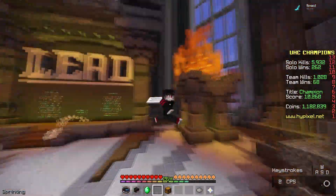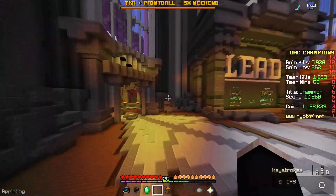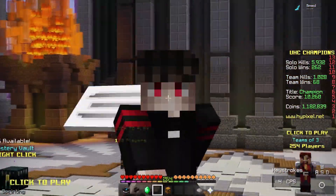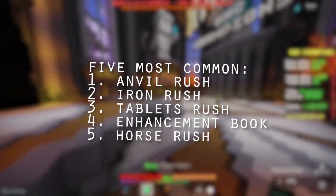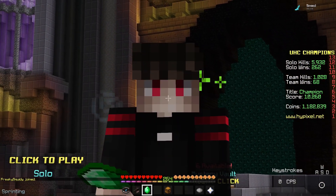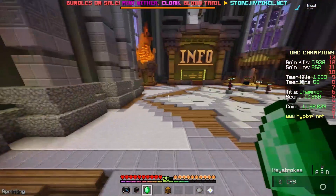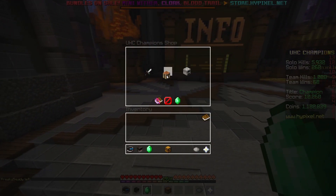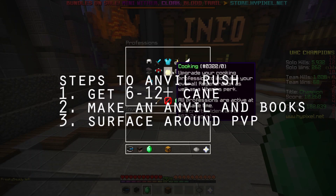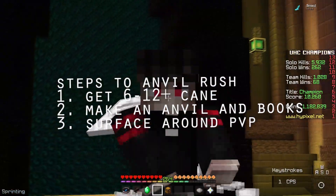Now I'm finished with the shop guide. I'm going to teach you guys about all the different strategies that I think are plausible. In solo UHC there are so many strategies I've tried — I'll give you a summary of the five most common ones. The first strategy is anvil rushing or iron rushing; they're pretty much the same so I'll talk about them together. You don't really need that many crafts unlocked — you can do this with all of the crafts I showed you to get, and it only costs about 10,000 to 15,000 coins.